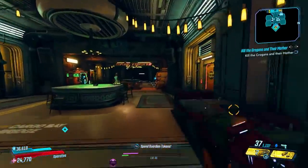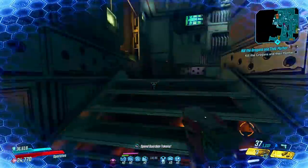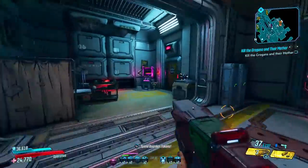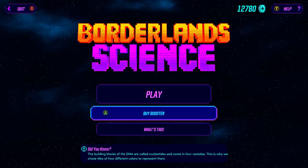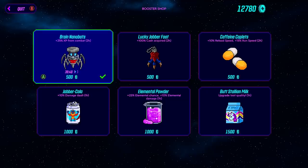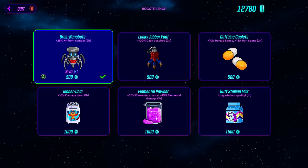First things first, you're going to want to head to Sanctuary and go straight to Tannis's lab. We're going to the Borderlands Science Machine to pick up the XP booster. This does have a lot of prerequisites but trust me it is so worth it. You'll need to play Borderlands Science, get a bunch of coins, go to buy booster, and grab the Brain Nanobots — it lasts two hours and grants you 25% more XP from combat.